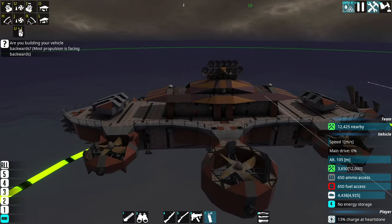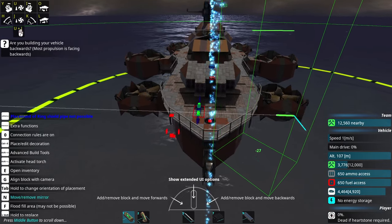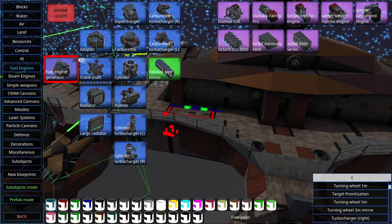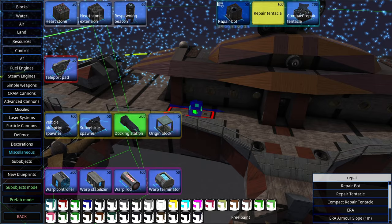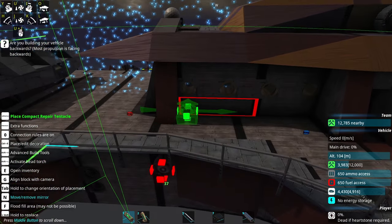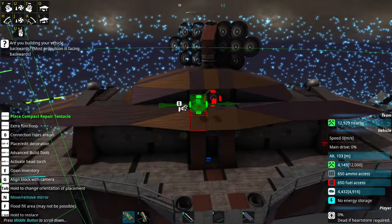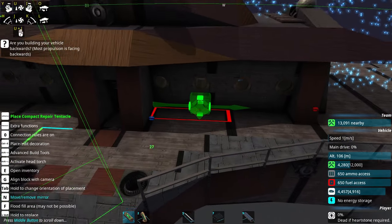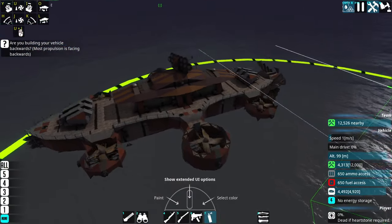There are a couple things I want to add on it real quick - I want to add a couple repair tentacles. I'm no longer going to add repair bots onto any of my ships - that's just going to be a new rule for myself. I think if I want a ship to be able to heal, it should only heal allied ships and not itself. So if I have two ships with repair tentacles they can heal each other, but they can't heal themselves.